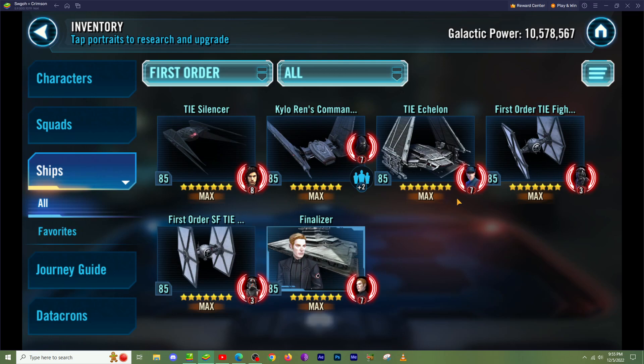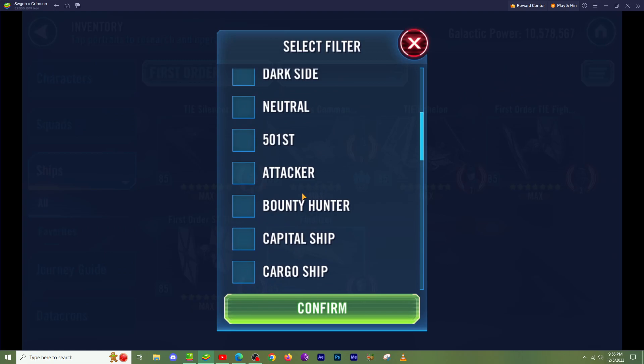However, the gear requirements for SLKR and First Order in general are awful. We're talking around 2100 Carbonites, Kyros, and all that for SLKR. It's an amazing Galactic Legend, but the gear crunch for this team is so high it might be an afterthought. If you don't want to do the R8 or R9 requirements for Executor and the metas, get yourself the Finalizer and start picking apart those types of opponents.